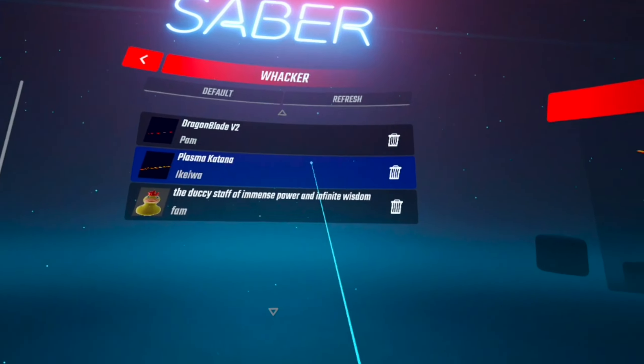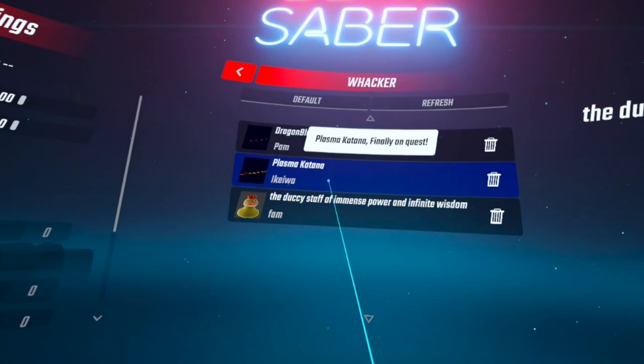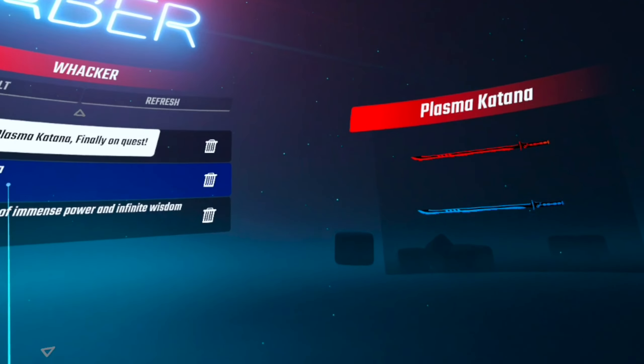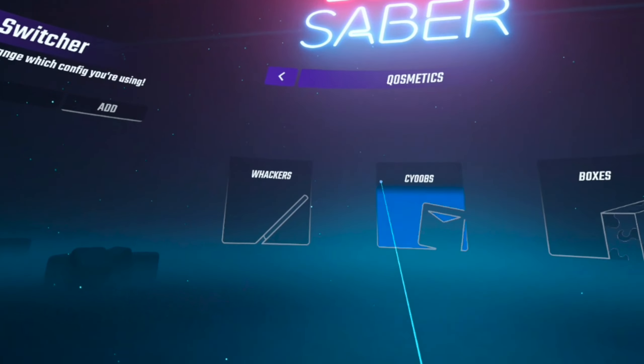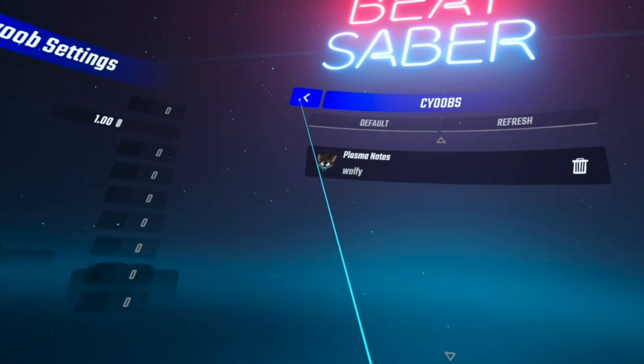Looks like all those went just fine. We got Plasma — the freaking duckies! Let's try these first. Those are cool. And then let's do all of them at once. Those are cool. The sabers look awesome. Those rainbow walls look awesome. Now we've got custom Whackers, custom Boxes, and custom Syubes. I don't know about you guys, but I was definitely most hyped for those rainbow walls — those were super cool, and I will definitely be using those in the future.